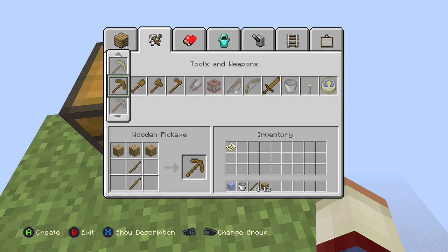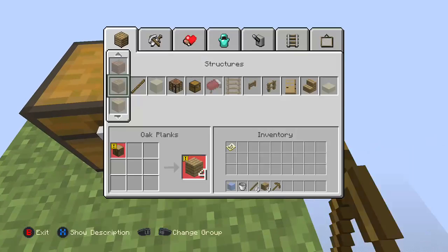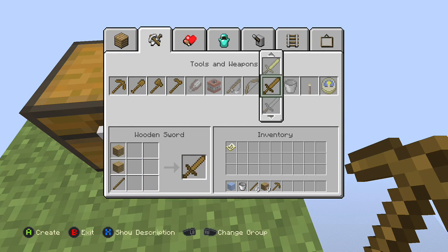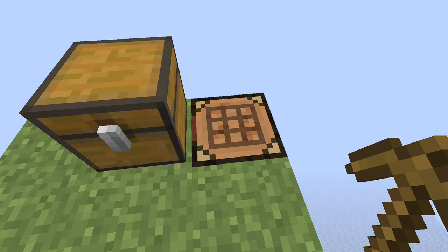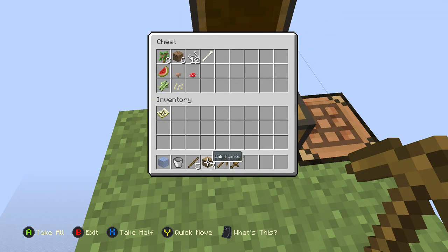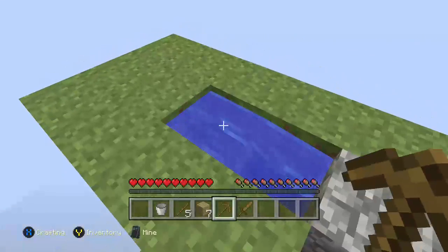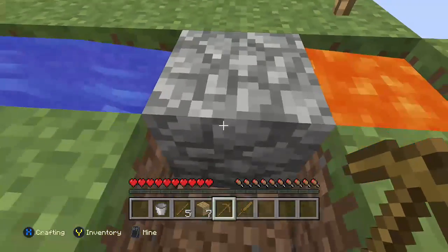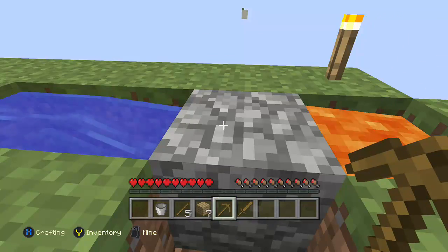I'm just going to make a pick to start off with. And what else should I make? I don't really think a wooden axe is that important. I'll make a wooden sword. I still have enough stuff to make an infinite water source - I'll do that later. I don't have to worry about that now.